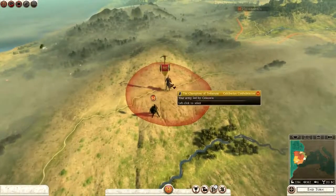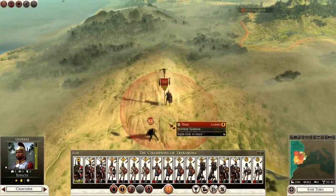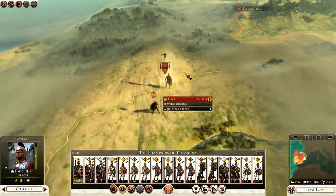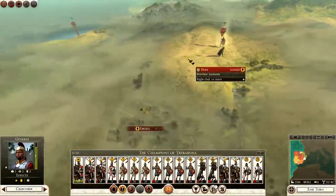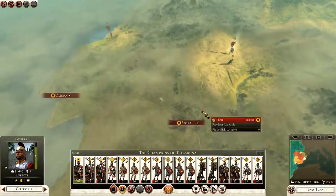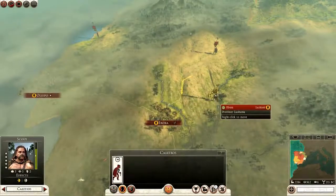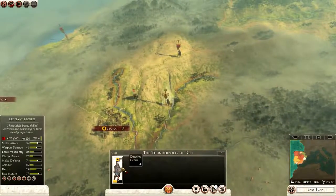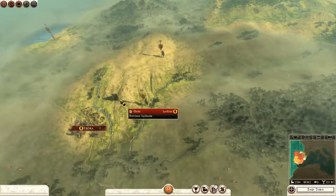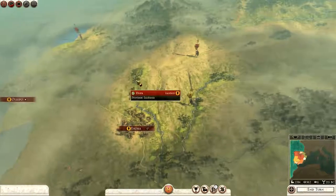In the previous episode, this army here — the Champions of Trebaruna — I might rename this army actually. We defeated the Lusitani around here and we are now going to aim to try and take Ebora. Ebora should be pretty much open for me, apart from this army here, but there's only one unit — one general unit — and he is depleted.